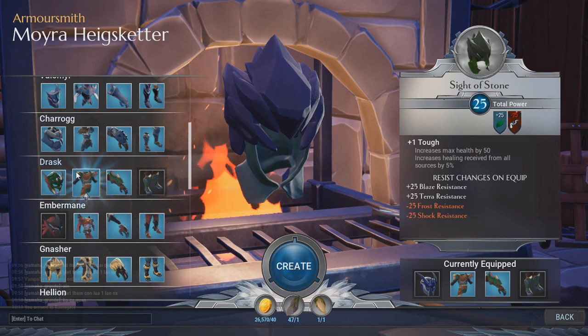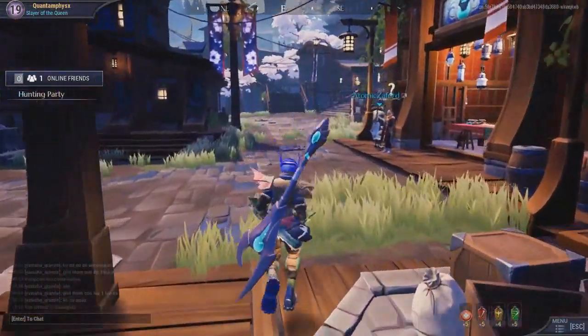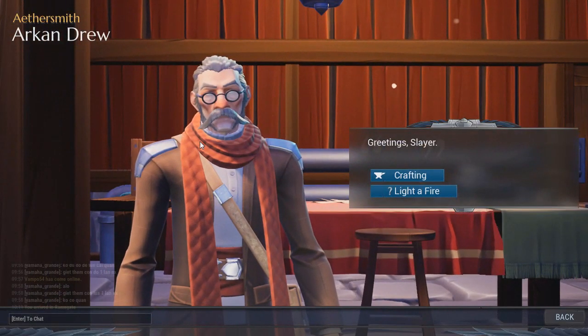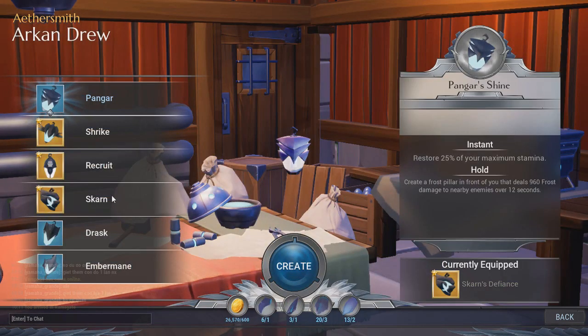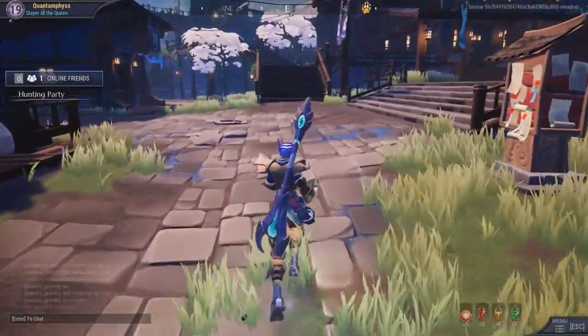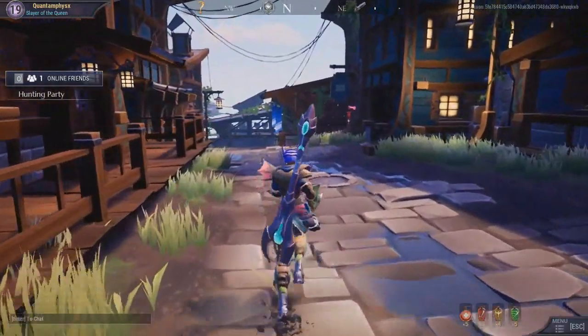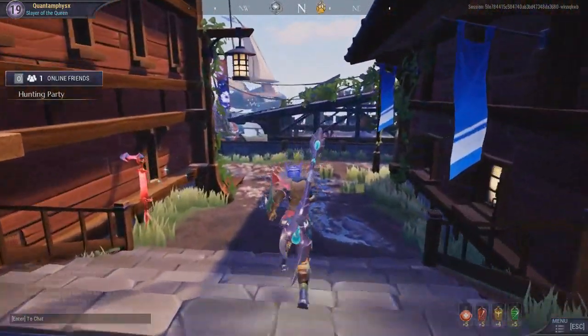On her left we have the lantern man — I don't remember his name, I just call him lantern man. Lanterns are basically utility items that we use during hunts. They have different perks and come in a lot of variations. I would ask you to use them, and I will have a detailed guide on how to use them, what goes with what, and what pairs up with what.